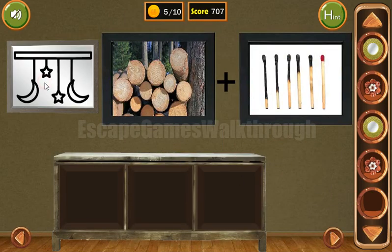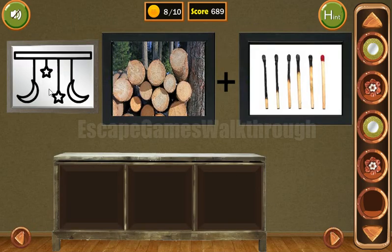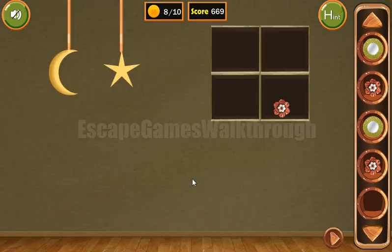With this rag we can wipe this frame here and get the sequence: moon, star, star, and moon. Also, here's another hint — the length of these ropes. The moons are on top, in the middle, and on the bottom.